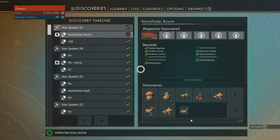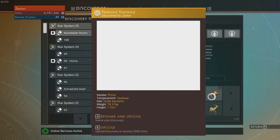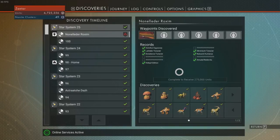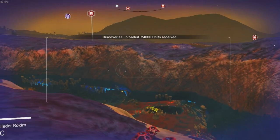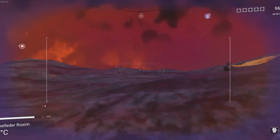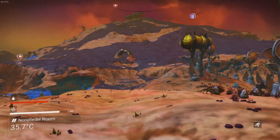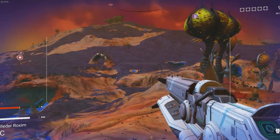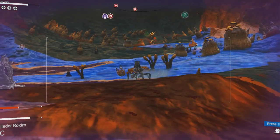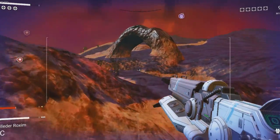So what have we discovered? Two animals down here, which I'm assuming are the ones at the bottom — the underground animals are the two bottom ones. So I'm assuming there's either one more and two birds, or three birds or something. It's really confusing because every planet it changes, it's slightly different. I'm going to go up this hilltop and see if we can find some more birds.